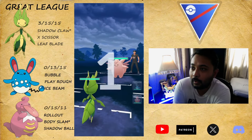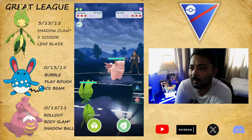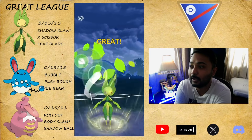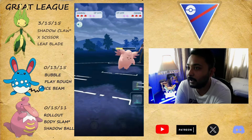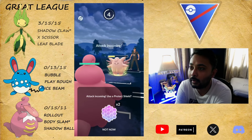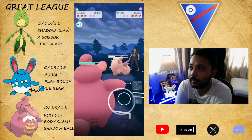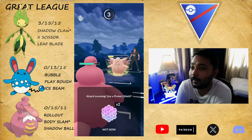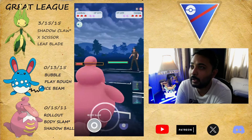And there you go — Clefable in the lead. We have one against teams that consist of Araquanid and Talonflame, so this battle is going to be Clefable. Clefable takes that Leaf Blade — look at that damage. I tried to catch their Moon Blast into my Leaky Leaky, but they threw Swift instead.